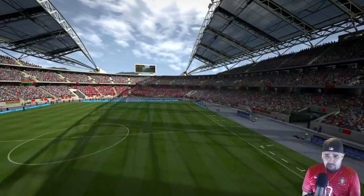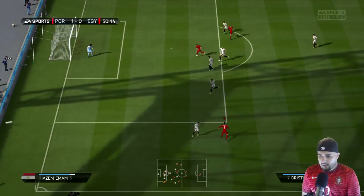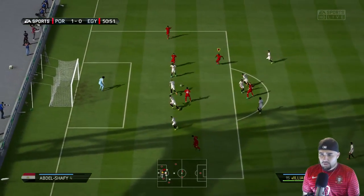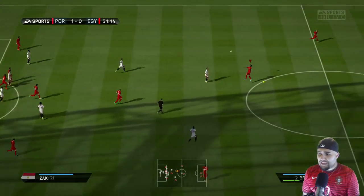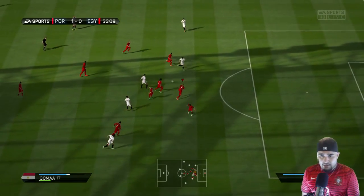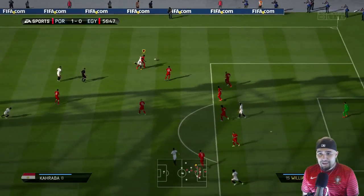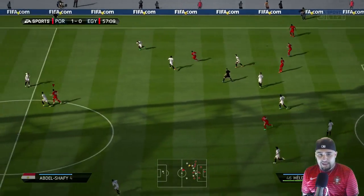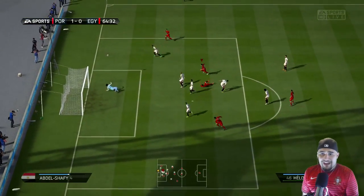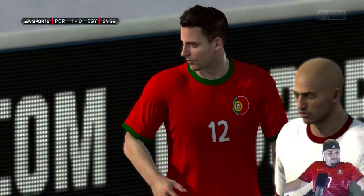Quaresma is the right wing, hopefully he'll be able to play right mid. Ronaldo making a run — nice skill move from Ronaldo. Miguel Veloso — bad pass, I was trying to go all the way up top. We haven't conceded yet and that's obviously the first step to winning games. Pepe steps in big, William Carvalho wins it back — this guy's a beast. Nice Quaresma — corner — goal kick.